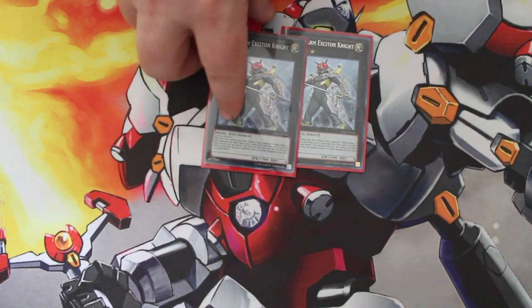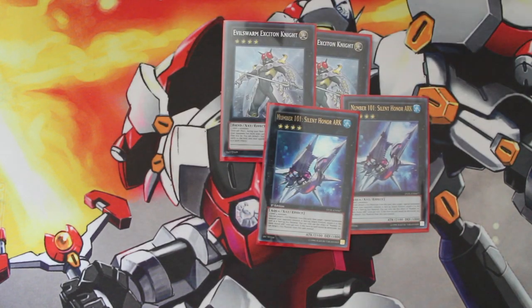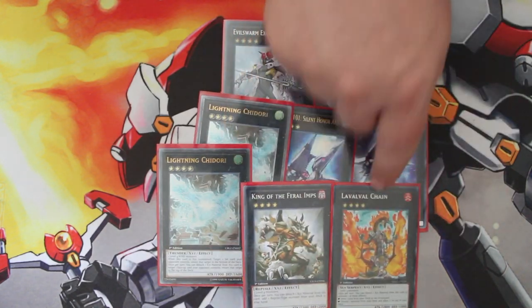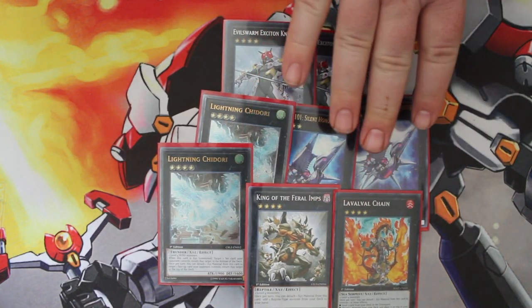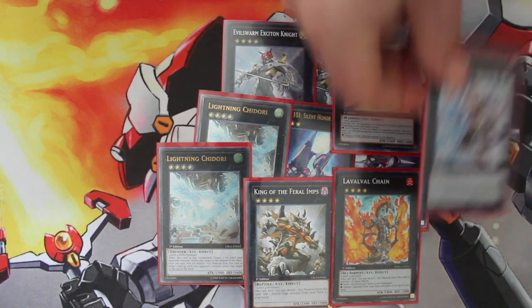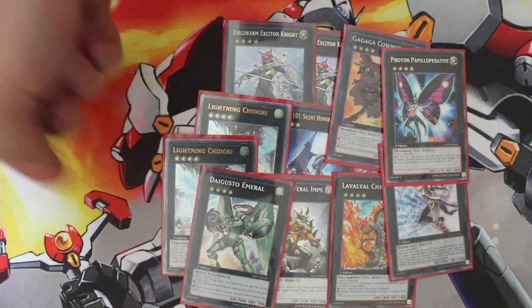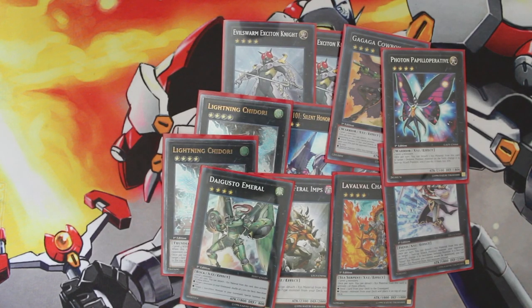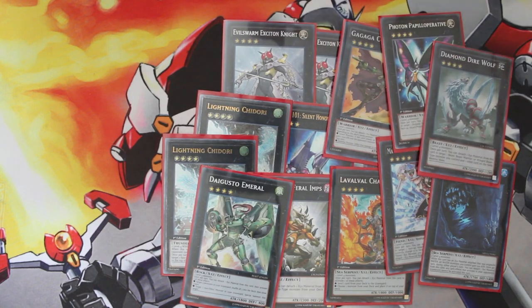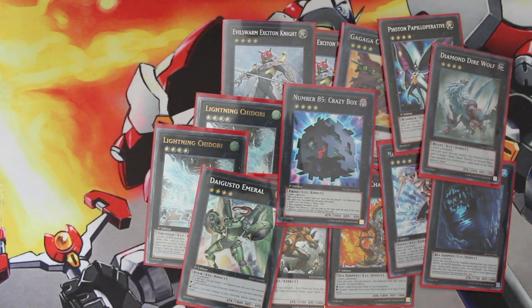For the extra deck, we're playing two copies of Evilswarm Exciton Knight, two copies of Number 101, two copies of Lightning Chidori, one King of the Feral Imps, one Laval Chain — great for sending our Leo to the graveyard and getting our engine going — one Gagaga Cowboy, one Maestroke, one Photon Papilloperative, one Digvorzhak — great for recycling our Heraldic Beast monsters — one Abyss Dweller, one Diamond Dire Wolf, and one Crazy Box just in case we run across any skill drain variant decks.